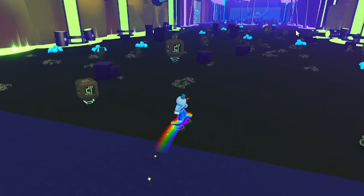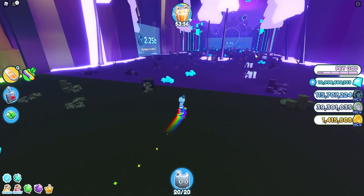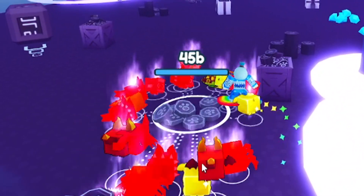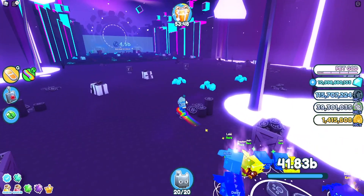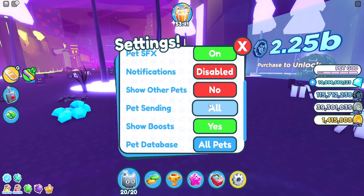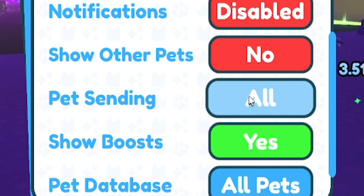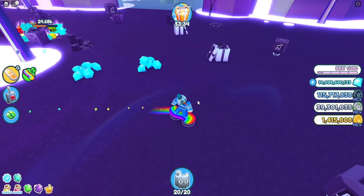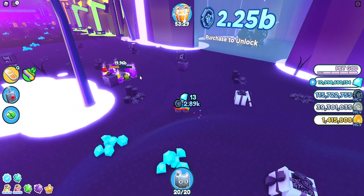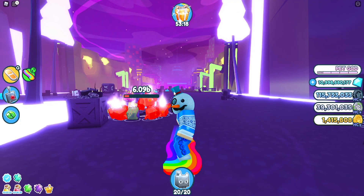You might be wondering how to AFK in this area, since there's nothing to sit on 24/7 and broken objects don't respawn in the same spot. Here's a good method: first, go to your settings and make sure pet sending is set to 'single,' so it sends every pet one by one and does not affect all your pets at once.